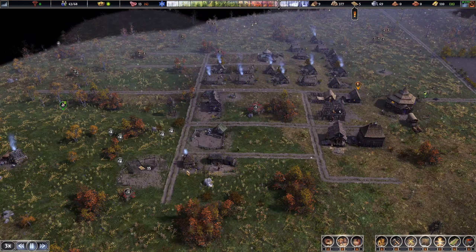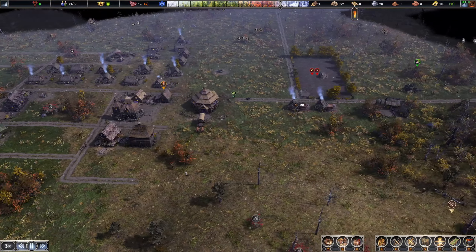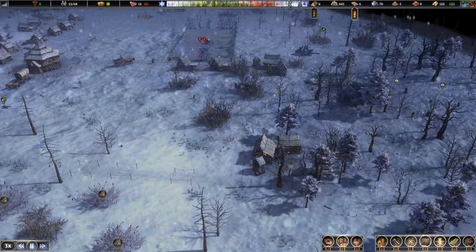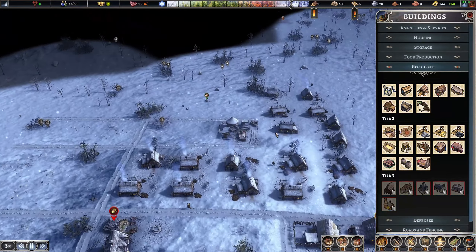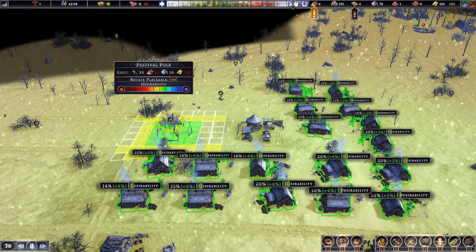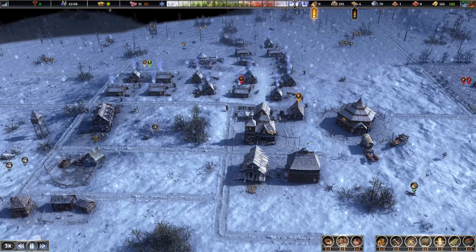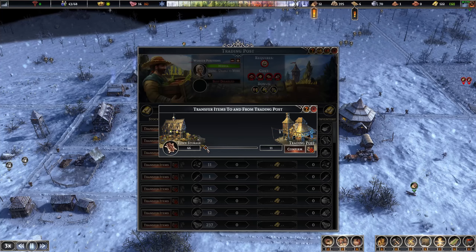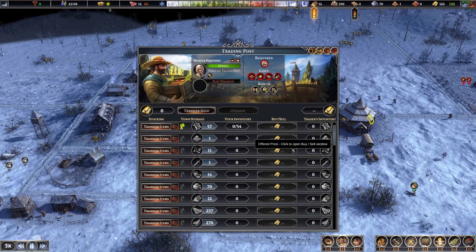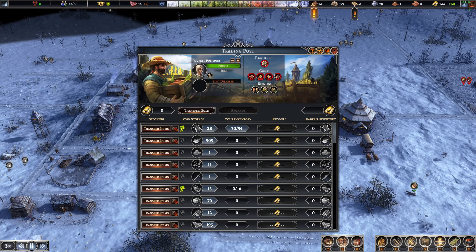Everyone's doing a pretty good job. The early game is a tad uneventful and a lot of early game strategy is covered in my prior guides. We do have a bit of gold but I'd like to get these houses upgraded to generate more taxes before spending. I'm putting the festival pole right here. Once it's up we can start selling pelts and throw everything back into the economy.